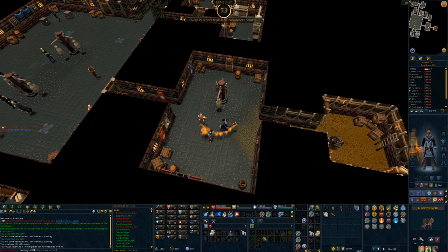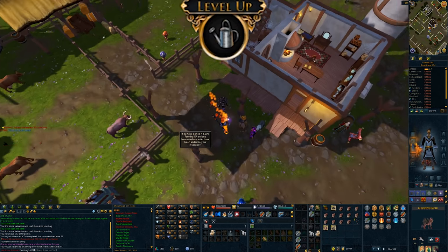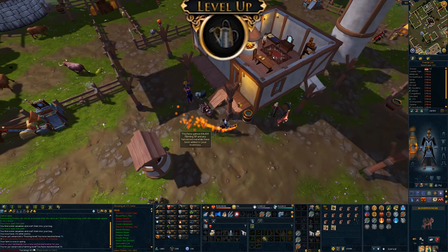73 thieving and a million coins. And that is level 91. We're going to be 99 in like, I don't know, a week? Yeah, that's cool.